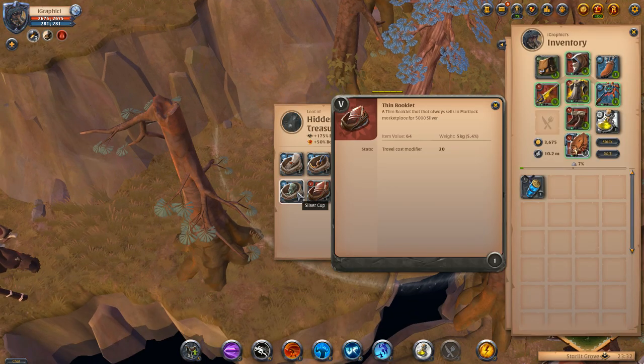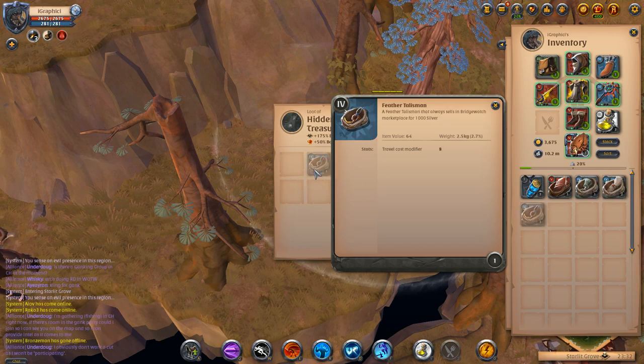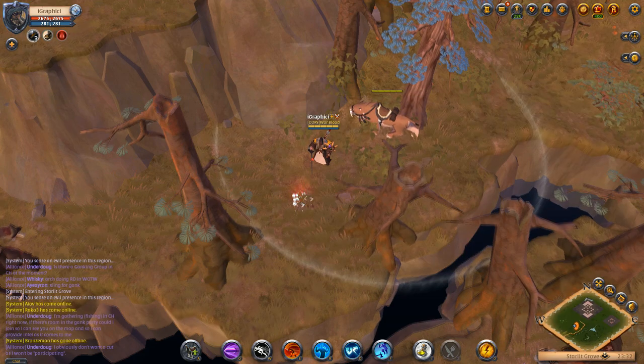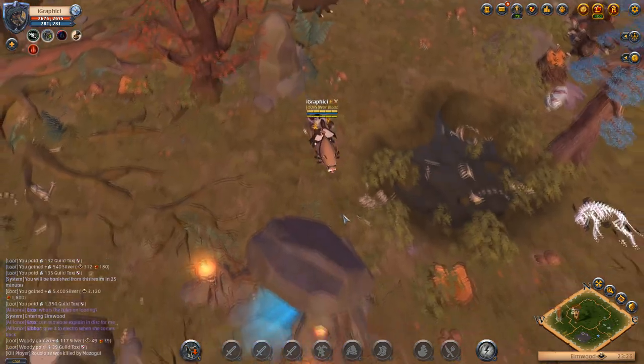Here we spot a yellow hidden treasure — this piece is worth a good chunk and we get some decent silver. You can definitely get a lot better than this; this is not going to be the best silver, which is why it's number five. You also get that 3k silver that drops on the ground.